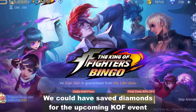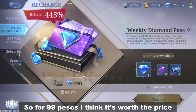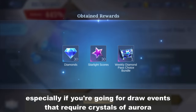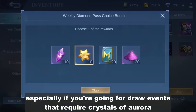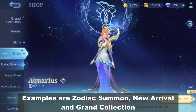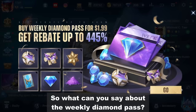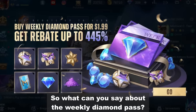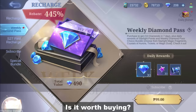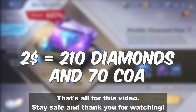Too bad though, we could have saved diamonds for the upcoming KOF event. So for 99 pesos, I think it's worth the price. Especially if you're going for draw events that require crystals of aurora — examples are Zoodiac Summon, New Arrival, and Grand Collection. So what can you say about the weekly diamond pass? Is it worth buying? Share your thoughts in the comment section. That's all for this video. Stay safe and thank you for watching.